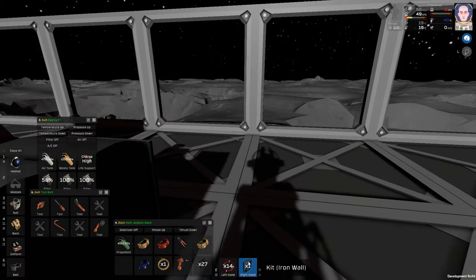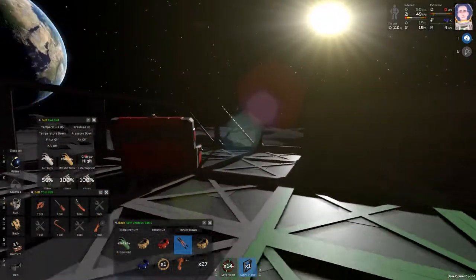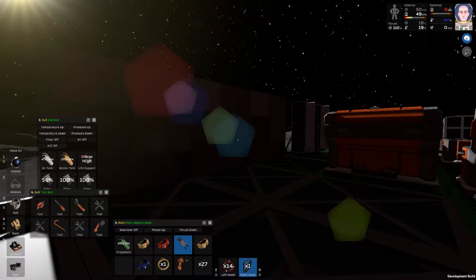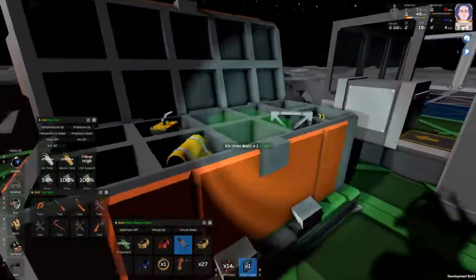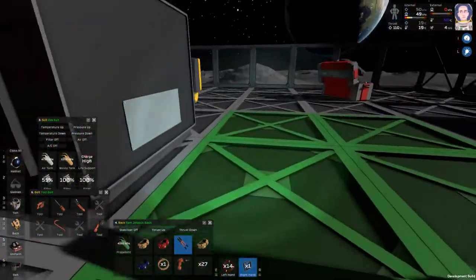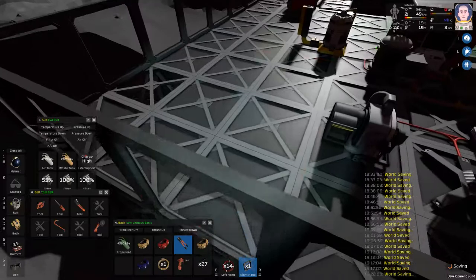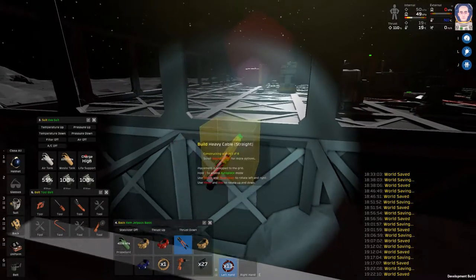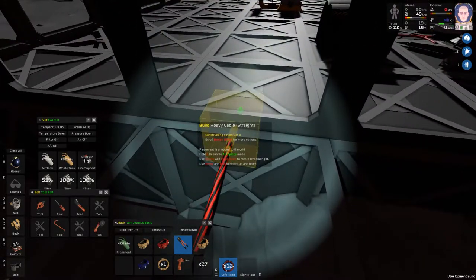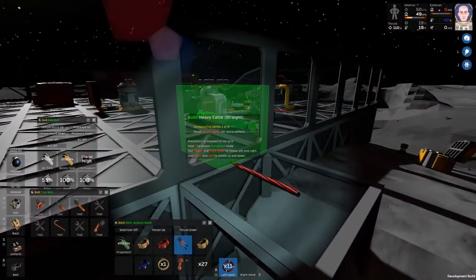I want to put a frame down and see if power can go through walls. I'm sure somebody knows the answer but I'll probably figure it out by then. Let's do a test for science. It does go through the wall — perfect! So that means I can have my solar panels on the side and have the power going inside.